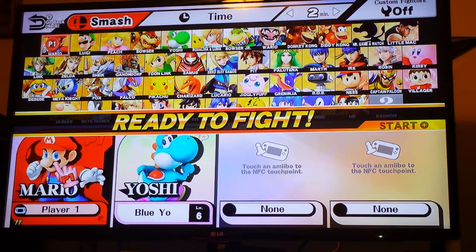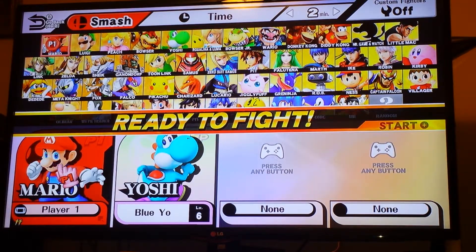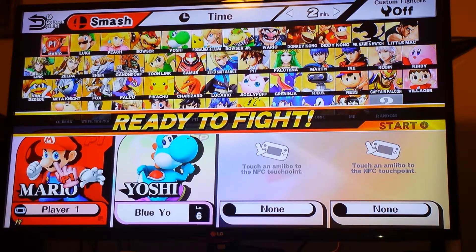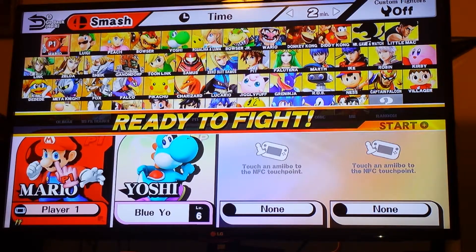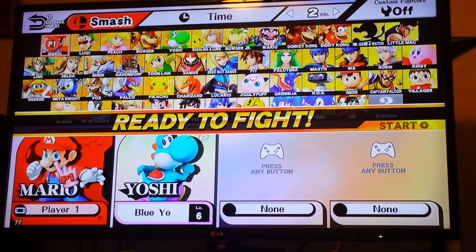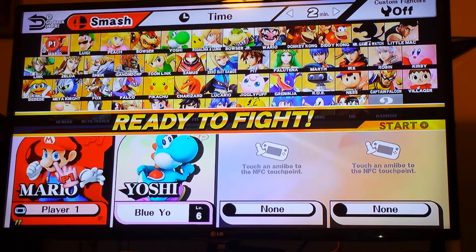So if I want to make another Yoshi, I don't have to because I already have this Yoshi, but I could change the color anytime I want and level up and stuff. It's like Pokémon — you could bring your amiibo to your friend's house, battle them, and anytime your amiibo wins they're gonna give you new prizes when you go back home.